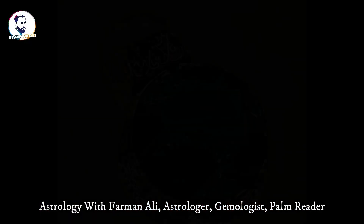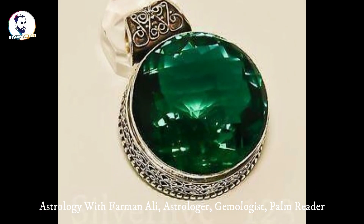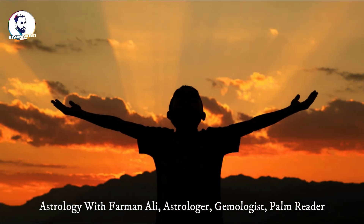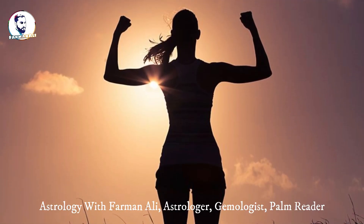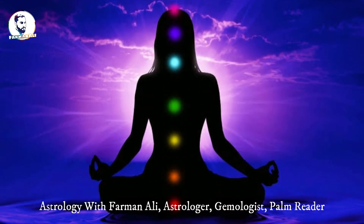The green onyx is worn in place of emerald. This gem helps to keep the mind and heart in control. Onyx gemstone boosts and strengthens immunity and self-control. Apart from this, it consists of therapeutic properties.